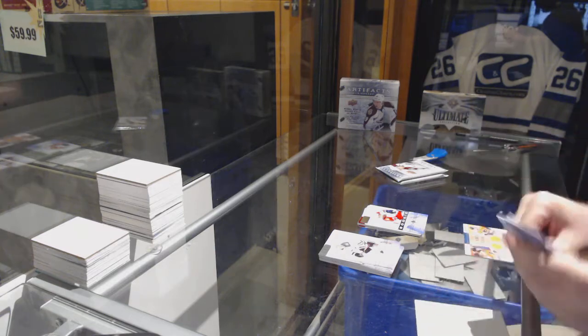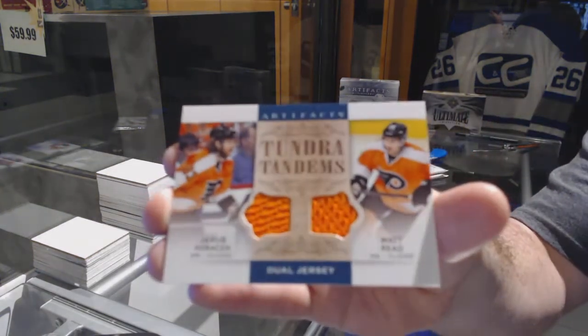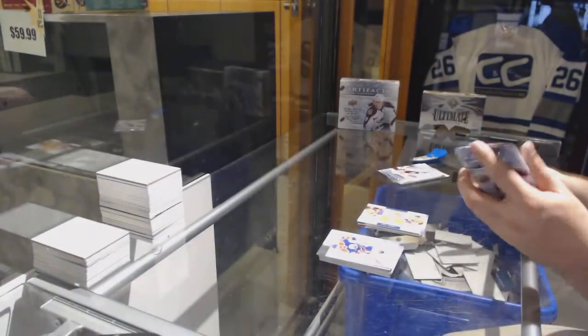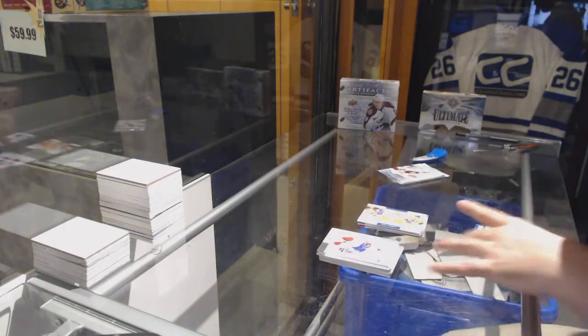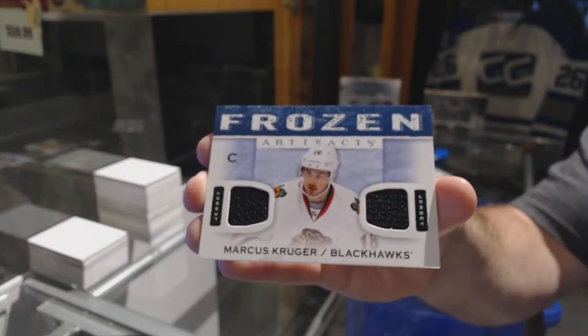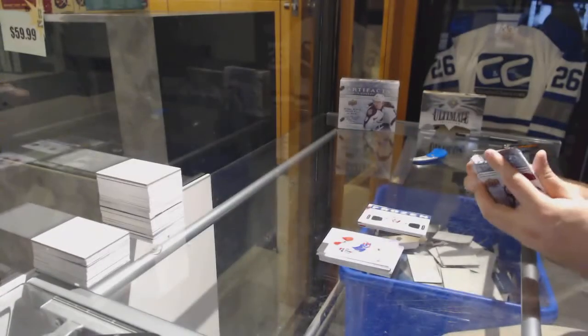Tundra Tandems Dual Jersey of Voracek and Reed. We've got a Frozen Artifacts Dual Jersey of Marcus Krueger.